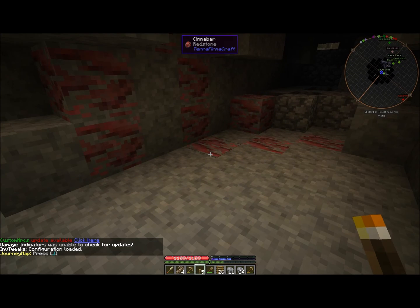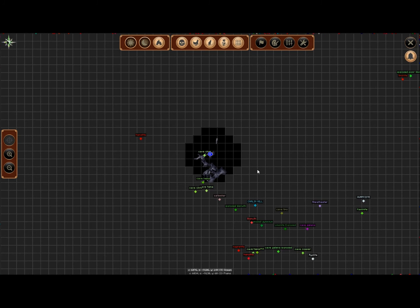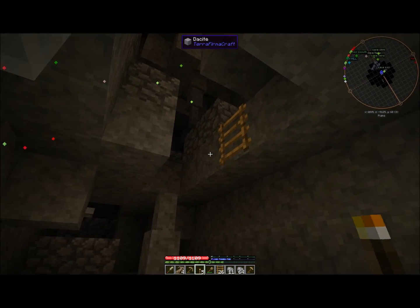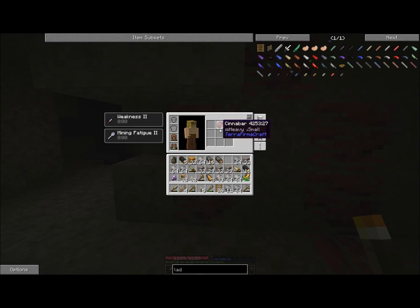Welcome back to TerraFirmaCraft. Off camera I was doing a hell of a lot of caving. Here's my main area — that's where the saltpeter mine was. I came down here and found a whole bunch of goodies: some copper, some hematite, and this cinnabar. I was just starting to mine it when it collapsed a little bit. I wanted to bring you in before I got too carried away, because cinnabar is great — it's redstone. You can use the quern to make it into redstone, which is great.